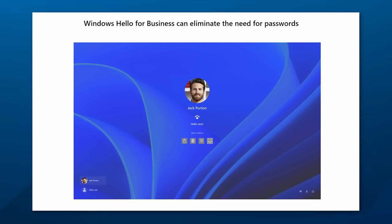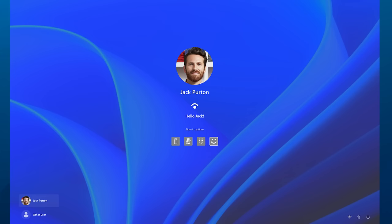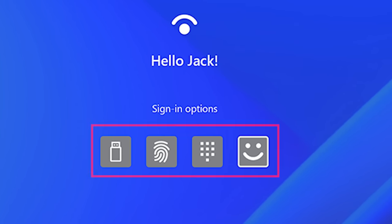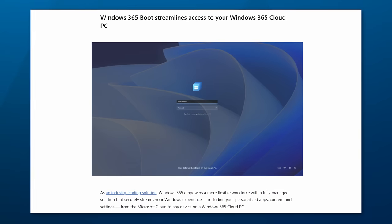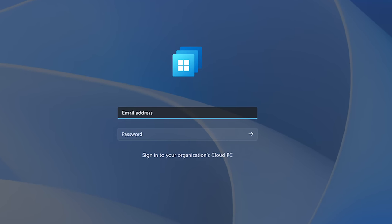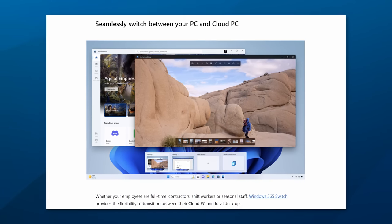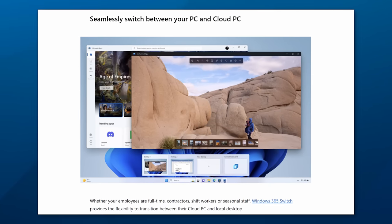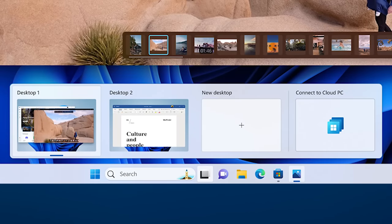There are a few business-oriented features. You can now set Windows to log in to a business account with no passwords at all using Windows Hello. Another feature: if you have employees using a cloud Windows PC, you can now have it boot directly into that using the Windows 365 PC feature. And if you're using a cloud PC, you can switch between it like a virtual desktop, making it more seamless.